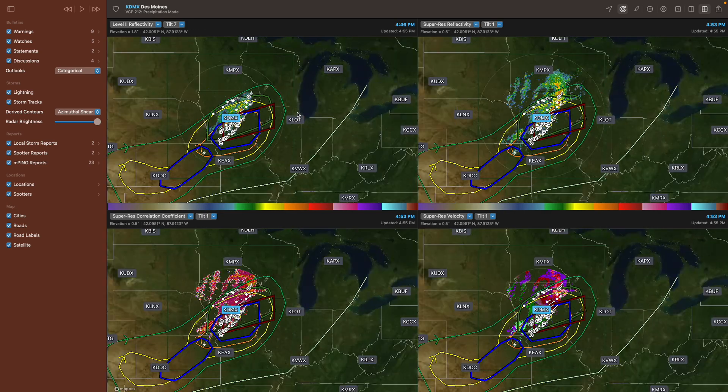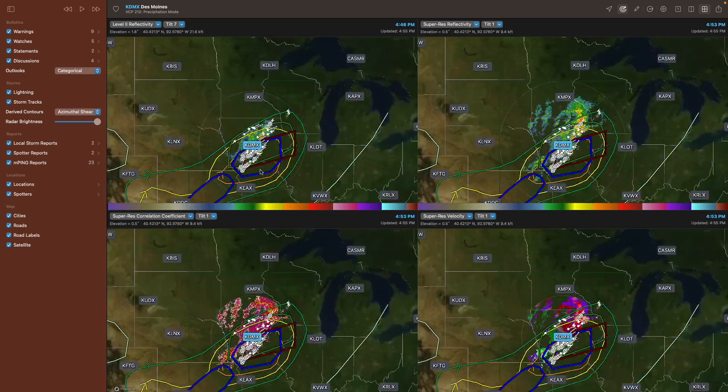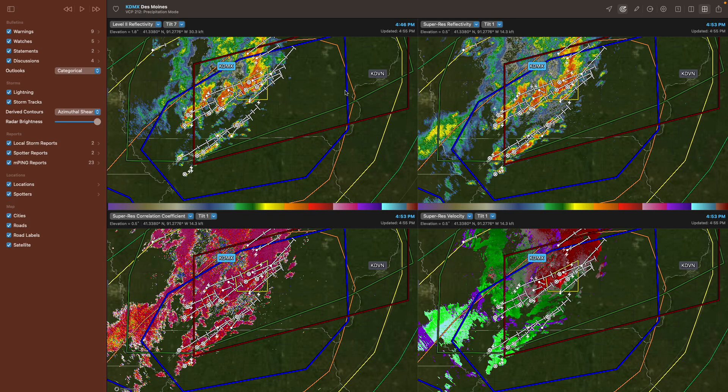So that's mostly what RadarScope Pro Tier 2 covers. With Pro Tier 1, you get lightning data, the multi-panel display — four panels on desktop, two on mobile — access to statements, watches, and warnings. I think warnings are actually included in the base, but watches and statements come in with Pro Tier 1.